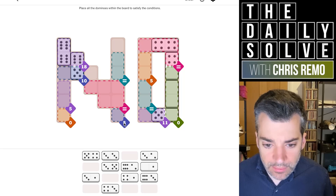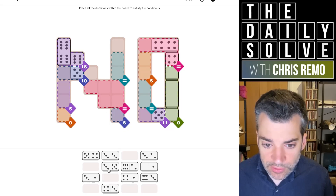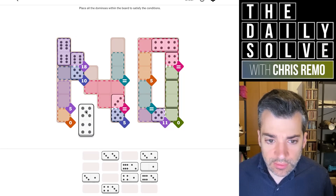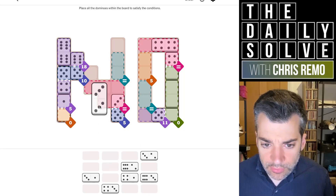So it is the six-five that goes down there. We need one five here, but we also need one five over in this five-sized equivalence region pointing up - which I think will need to be the threes. Could it be fours? No, we don't have enough fours. So this will be five-three, and this will be five-four. Now we need a one-zero to finish off these two areas. There we go. Now we need a double three which goes here.